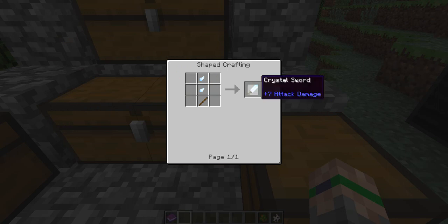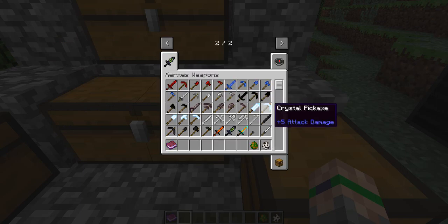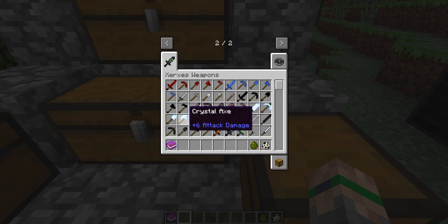Next we have the crystal items. These are made with crystals — you break a crystal and then you're going to get crystals. Sometimes you'll get crystal shards to use for the crystal sword. Those look pretty sweet too.